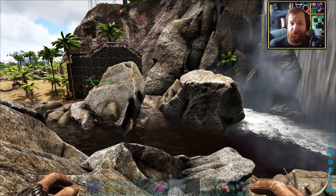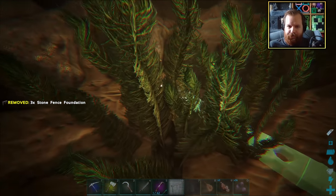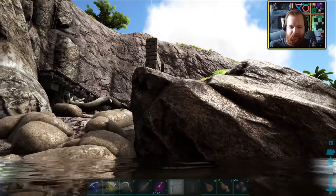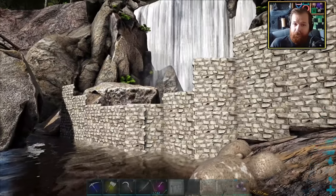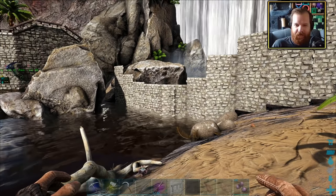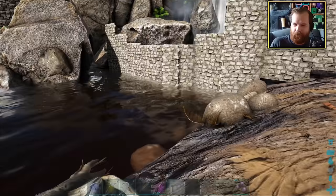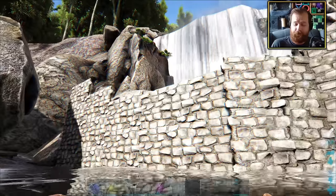I don't do much building underwater in Ark, so this is certainly a different thing. I don't really know what I'm doing here — all I know is I need to try and make all of these walls connect up with this gateway. I've managed to almost dam this place off. It's maybe only two walls tall out of the water there, but we managed to do it. We managed to block off the river as well.